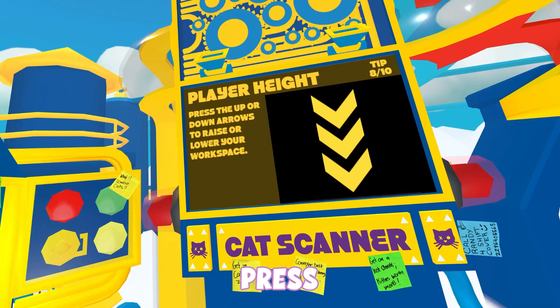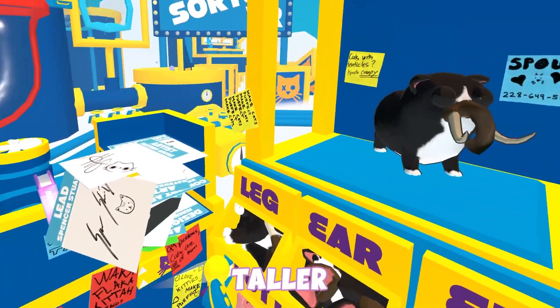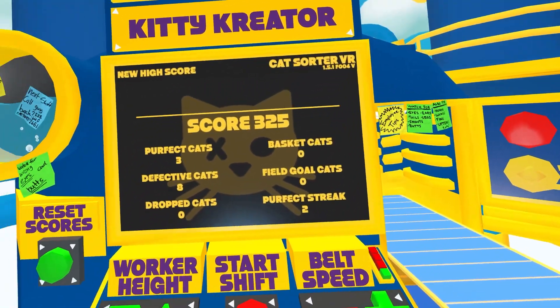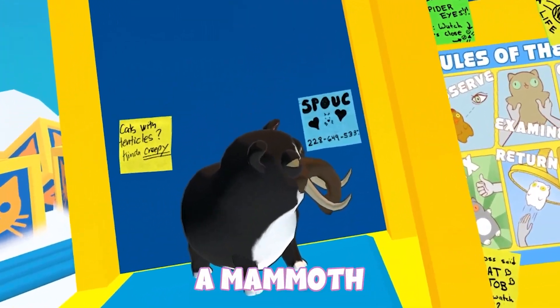Press the up or down arrows to raise and lower your workspace. Oh, I can raise and lower — that's kind of nice! I'm taller now, I'm like a dummy mommy. Okay, here's the issue: I haven't gotten a single one correct. Why can't you just breed perfect cats and not breed them with monstrosities like this? Who even thinks of breeding a mammoth with a cat?